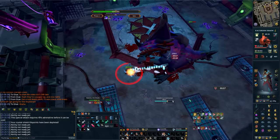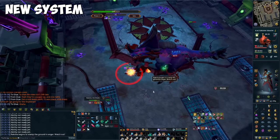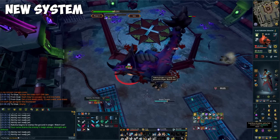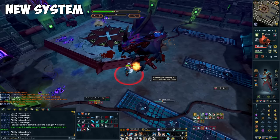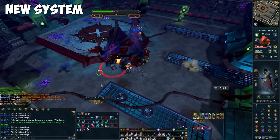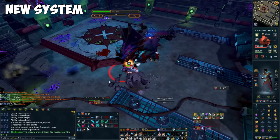Damage ranges have been squished for all abilities. This keeps the average damage the same but reduces variance in your rotation, making dealing damage more intuitive and consistent. In the old system, an ability could have a 20 to 100% ability damage range, meaning at times it could deal 1,000, and at other times the same ability in the same parameters could deal 5,000 damage.